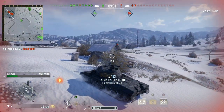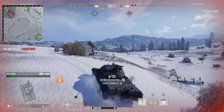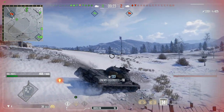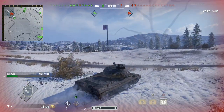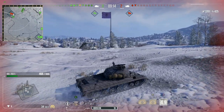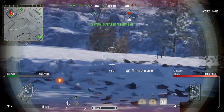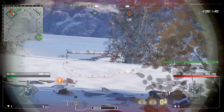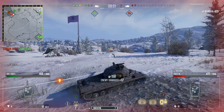Right there we swap back over to the AP round, because HEAT rounds — if you are shooting at an obstacle between you and the target, like if we hit that base supply cache right there — HEAT rounds will stop directly on impact. They will not continue on; they lose all force and momentum. AP rounds will go through that and continue on until they hit the target.